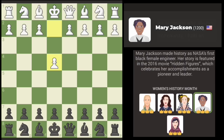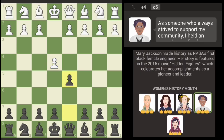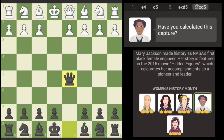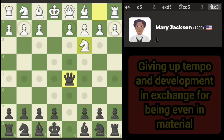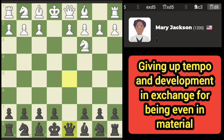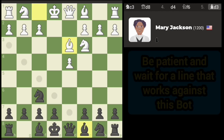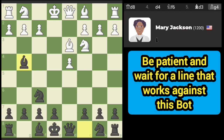We're taking on Mary Jackson today using the black pieces. Probably not the best opening here. I'm going to play for material though, so I'm going to give up tempo in exchange for that. The other option is to just push the pawns and trade them. I think at some point there will be a line that works against this engine. So maybe I shouldn't play too fast — we'll see how this goes.